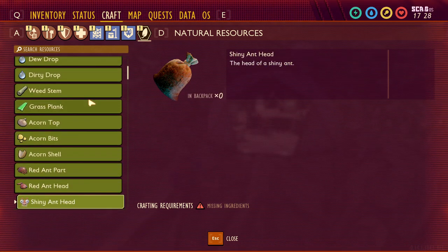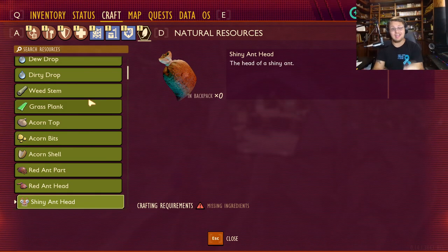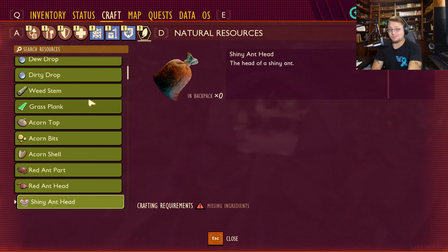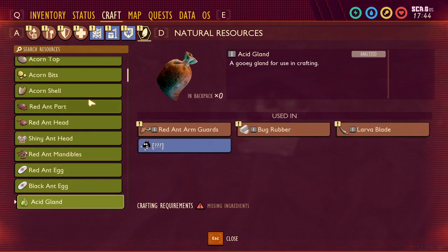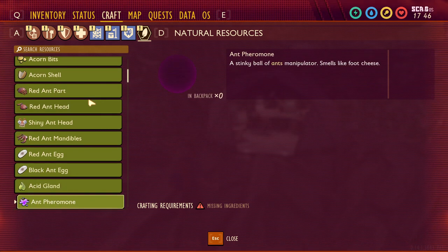Weed stems, grass planks, egg corn tops, corn bits, egg corn shells, red ant parts, heads — and shiny ant heads. These have been in this list forever. I don't think shiny ants are coming to the game; if they are it'll be a surprise. This has literally been in the game since the very beginning, so I don't think shiny ants are coming in the 1.0 update happening in two days.